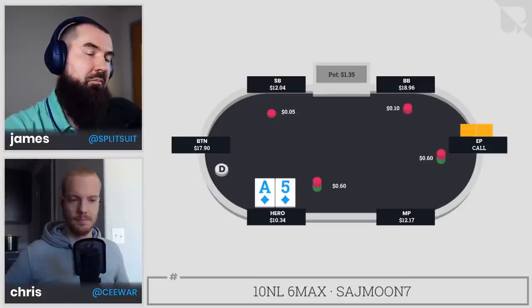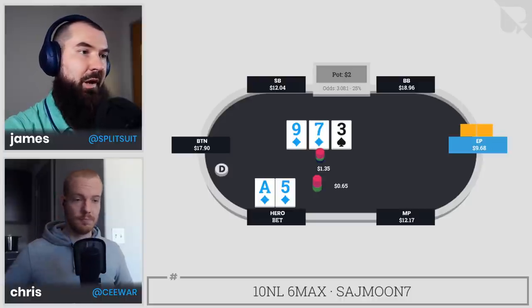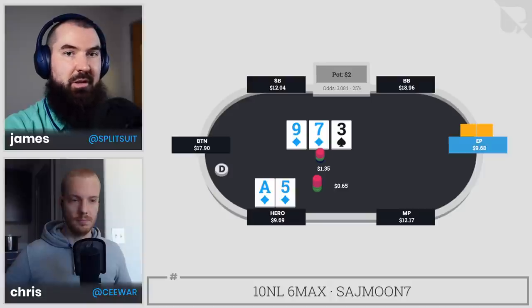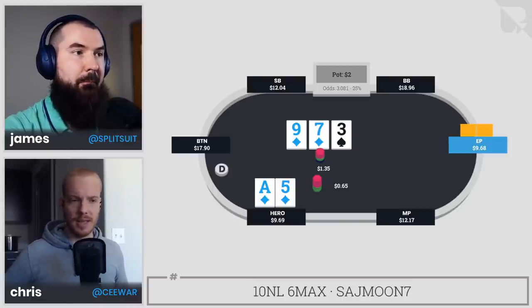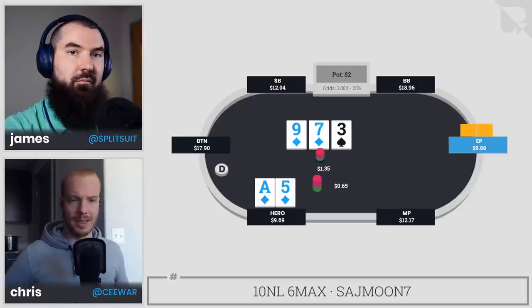Early position calls — no problem, that happens. Early position checks the flop, and hero decides to fire for half pot. Would you do anything else, or is this pretty standard? Yeah, we have the flush draw on the flop, a couple of interesting backdoors, everything's looking good. The one thing to note is our opponent could more plausibly have things like pocket threes or pocket sevens more often than us, so we're at a slight nut disadvantage.